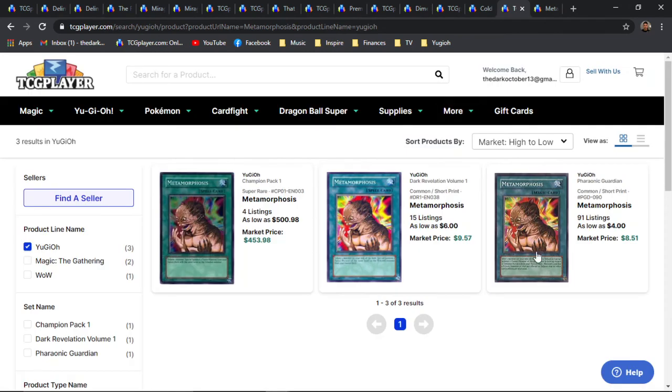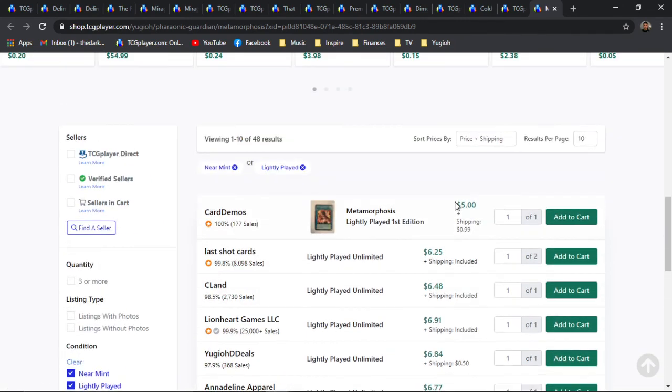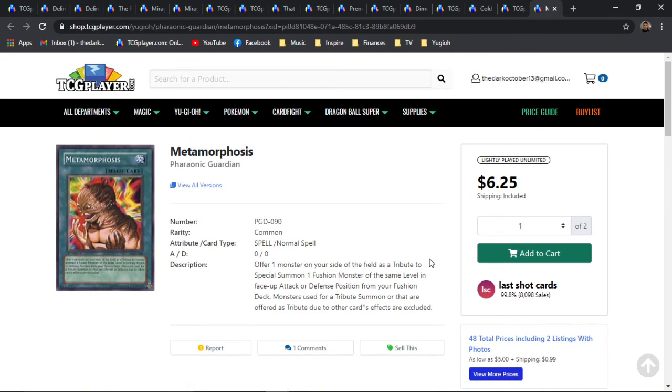For all your GOAT players, of course, Metamorphosis. I'm not even going to review the Super Rare. Perfect example — Champion Pack 1, the very first Champion Pack — it's a Super Rare Hollow. GOAT player's dream. This card is ridiculous — it's 500-plus. Of course, you've got the Dark Revs version between 5 and 6 bones. But I want to talk about the OG print specifically from Pharaoh's Servant — the Unlimiteds alone are 6 bones-plus, roughly around 6 bones, and then the First Editions are 8. Granted, this is just a common, but I actually have several sealed Unlimited Booster Packs of Pharaoh's Servant and kind of want to open them just to see how many of these I can pull.